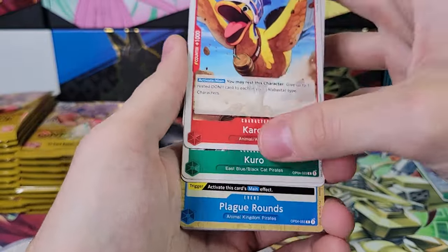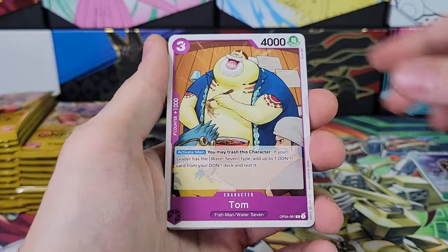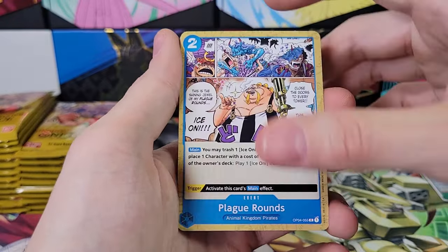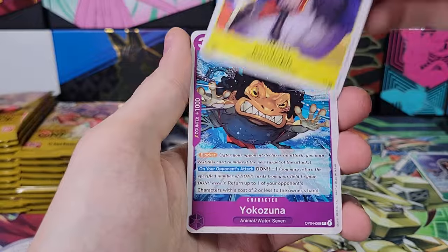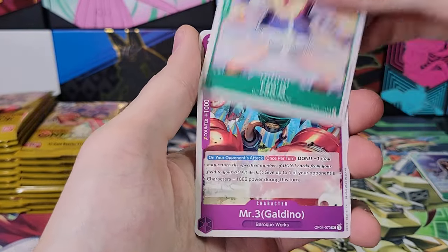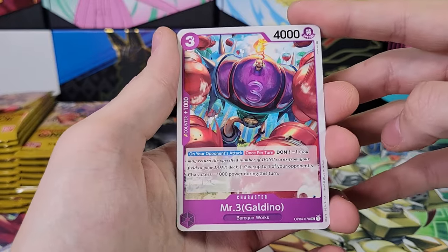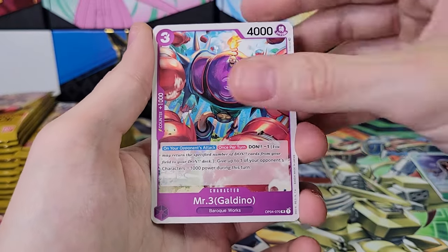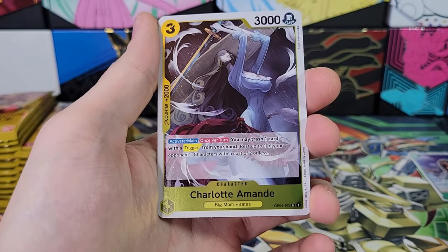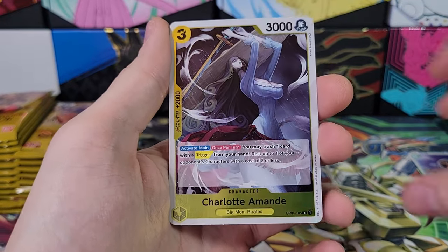So I was going to go slow for the first few. Tom, Kuro, Stussy, Playgrounds, Randolph, Yokozuna, Lao G. Now we're in the Uncommons. Mr. Three, Galdino. Interesting. Enchanting Vertigo Dance. All right. Charlotte Amande. Okay.